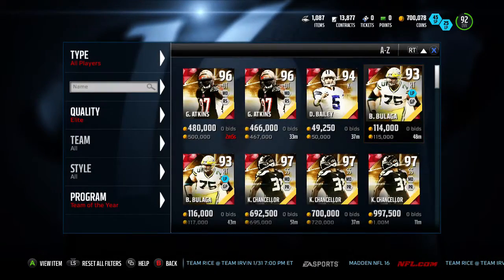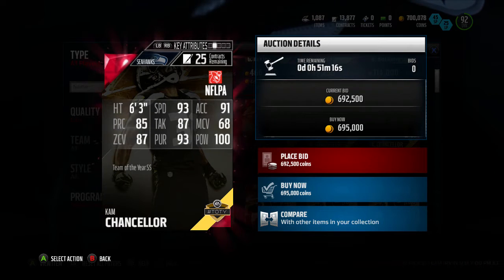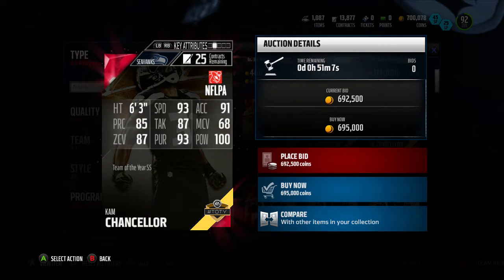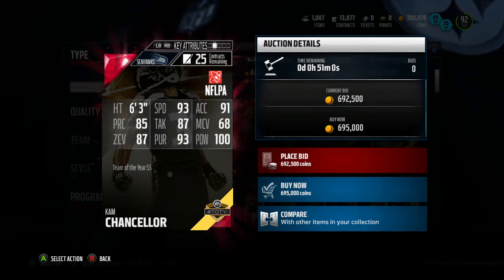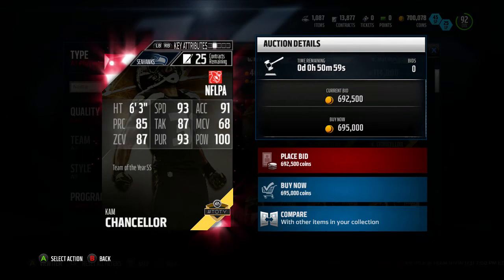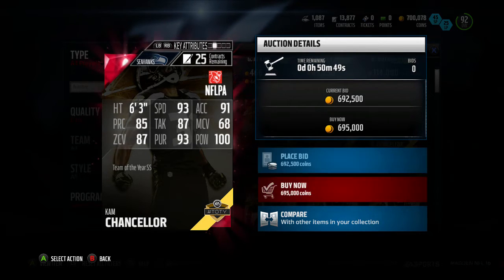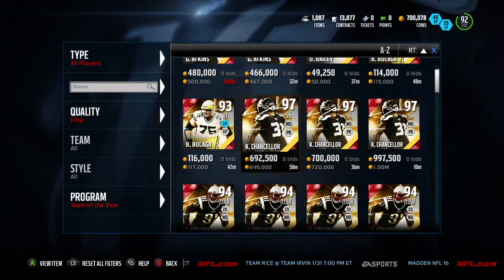This is the card I have been eyeing since I got on the auction block: 97 overall Cam Chancellor. 93 speed, 100 hit power, 93 pursuit with an 87 zone and 87 tackle. His hit power is nice but his cover stats could be a little better. He's definitely a good user card for sure. If you have a chance to pick him up, I think it would be a good pickup — maybe for the right price depending on how the market goes.